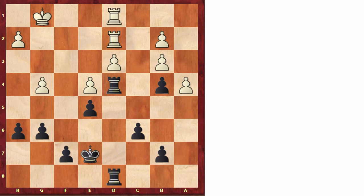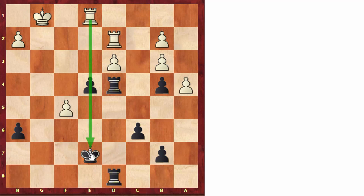After g4, black still continued with his plan of f5. The big threat is taking on e4, and this pawn is pinned because black will take the rook. After taking on f5, taking on f5, taking on f5 — this is very good ending technique. Capablanca didn't rush with moves like e4. Maybe white might try to get some counterplay with rook to e1 since the pawn is pinned, although black is still doing very fine.